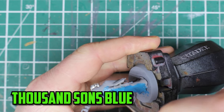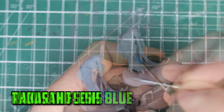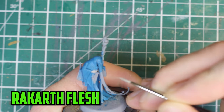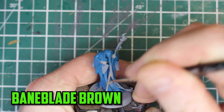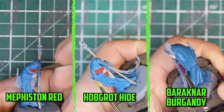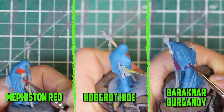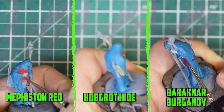Starting off with the battle mage, I wanted this guy to really stick out, so I went with a bright color for his robes. I based them with two thin layers of Thousand Suns blue. For the little bit of skin he's shown, I went to a pale tone with Rackard flesh. For the wooden color of his staff I based it with Baneblade brown. He has three magic books on him, so I gave them all their own colors with Mephiston red, Hobgrath hide, and Barakinar burgundy — I think this might be the first time I've actually used a purple paint, or at least for a very long time.